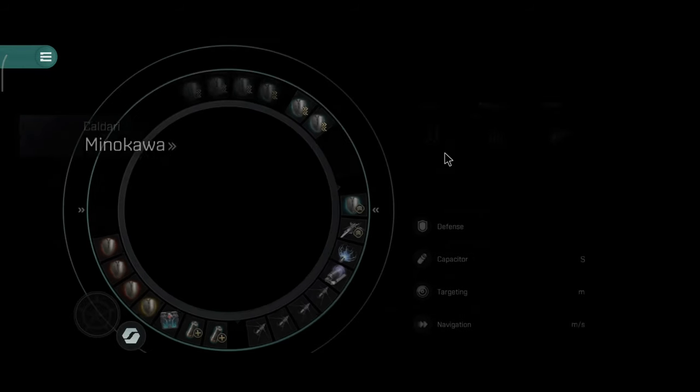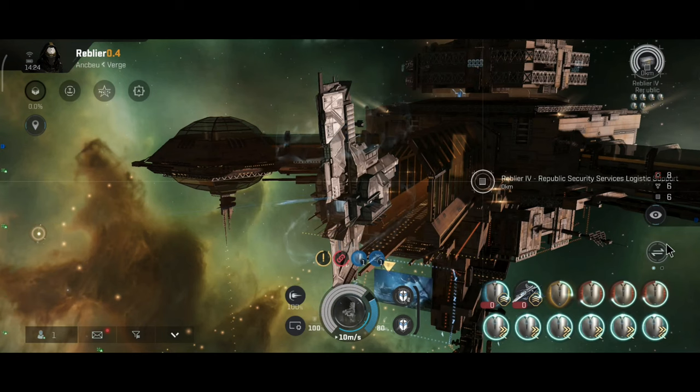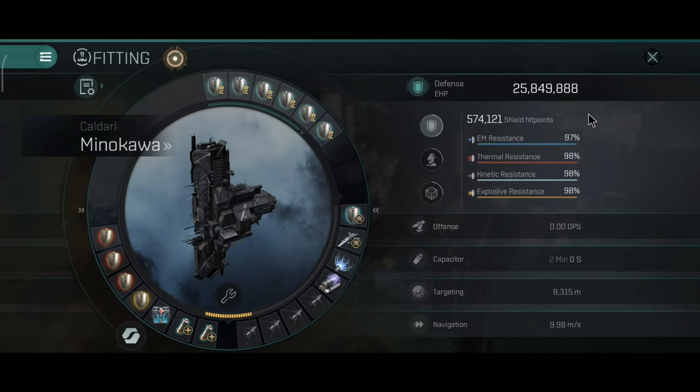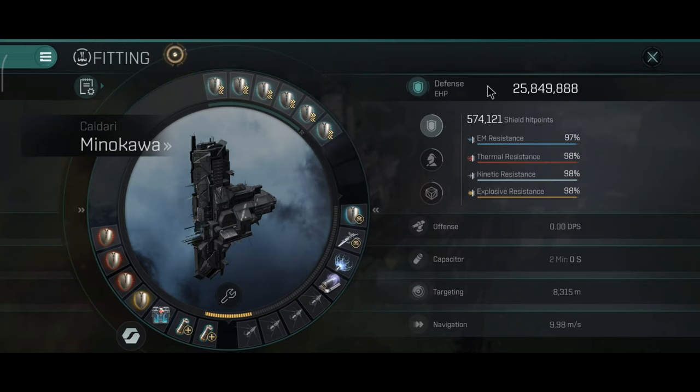Booting up all modules: 6.1 million hit points, 89/92/93/92% resistance because of the command burst shield module — really solid stats. With panic mode and damage control active: 25.8 million hit points, 97/98/98/98% resistance, and 574,000 shield hit points. This thing is a chunk — I love it. Super tanky, and I can make it even tankier.